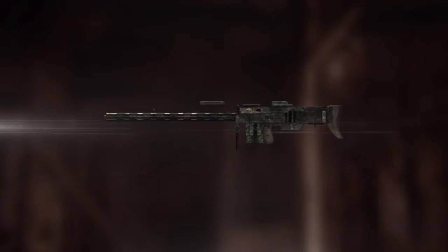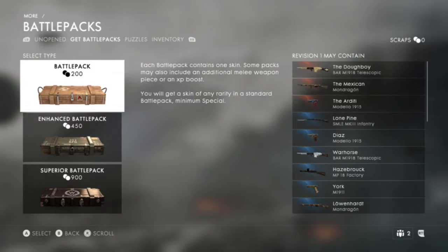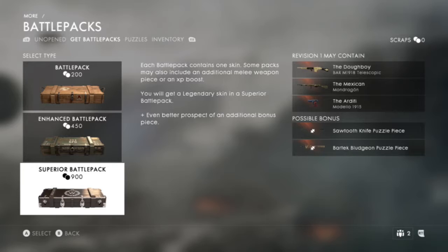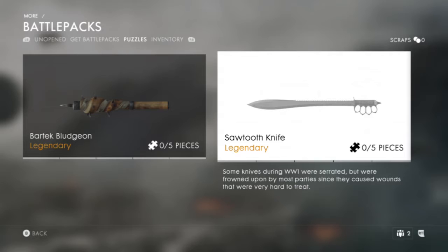That must be a way of getting bonus content via crates. It's another special. That was the last of the battle packs. The puzzle pieces are ways to get bonuses. There are the unopened get battle packs, puzzles, and more or less the guns that you have. We'll have the enhanced and superior battle packs, which seem to get rid of all the silvers and just change them to distinguished. These are the puzzles you need the pieces for — that's what you want to get out of battle packs. Sawtooth knife and Bartek bludgeon.